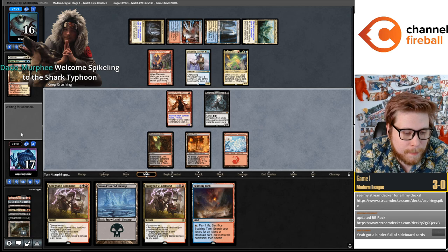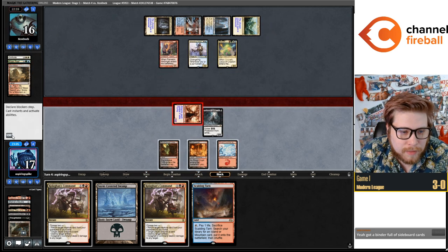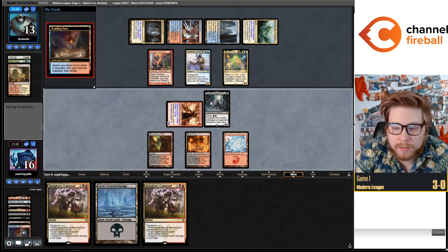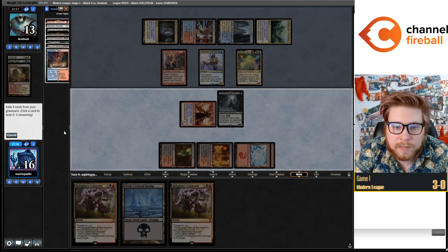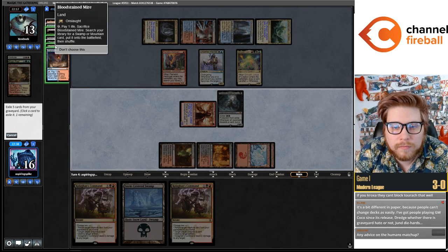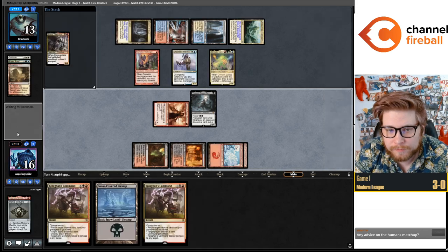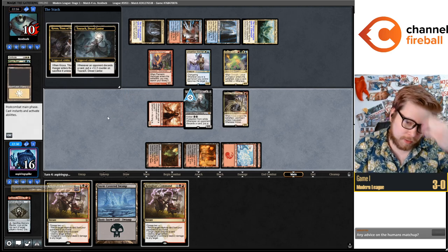Kroxa doesn't target. How's the Adnaz matchup as red-black? It's fine — the Chalice, Void, and Void Mirrors and the Cyborg surprisingly are pretty relevant. I'd say maybe Adnaz is slightly favored but it's close, depends on how many Leylines they play. Going to leave artifact creature in the yard, then discard our own Swamp next turn to get delirium again.